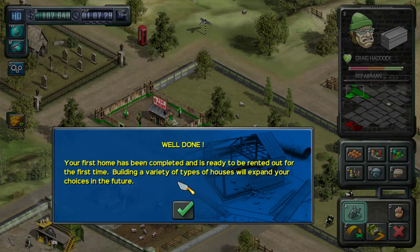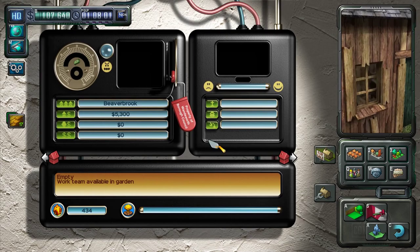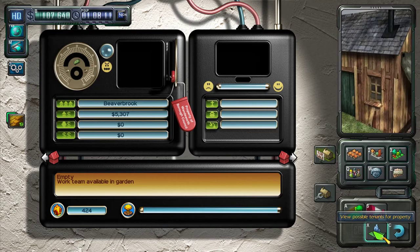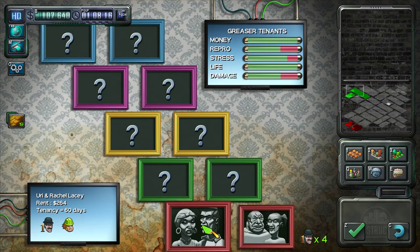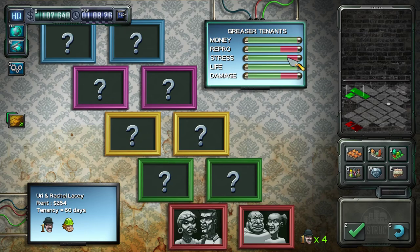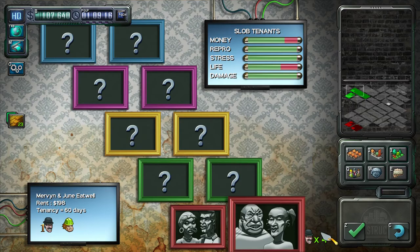Well done, your first home has been completed and it's ready to be rented out for the first time. Building a variety of types of houses will expand your choices in the future. So let's get a tenant in here. You can renovate the house, put a garden in, sell the house, do manual repairs, but for now we want a tenant. We've got levels of tenants — these guys have got money, their rate of reproduction is low, their stress is a little bit lower, their life is good, and their damage to the property is low. Slab tenants don't do damage to property; their money is not as high but their reproduction rate is good. So let's get the slab tenants in here.